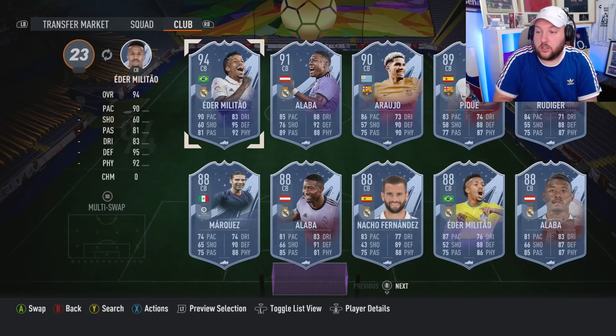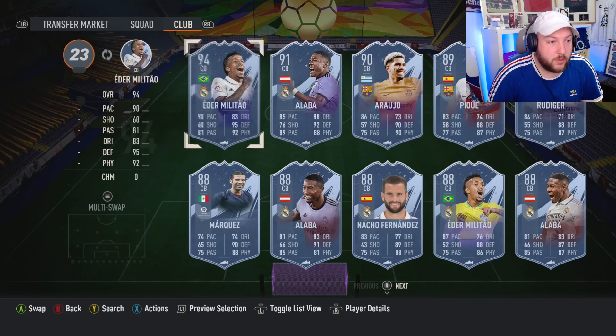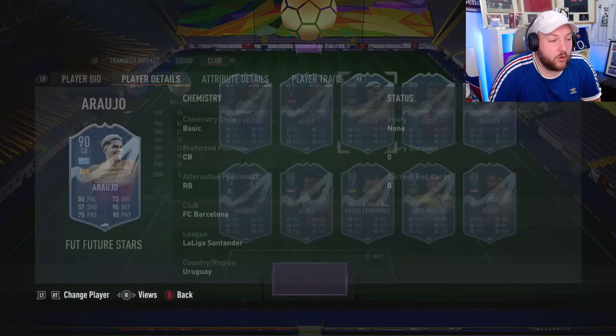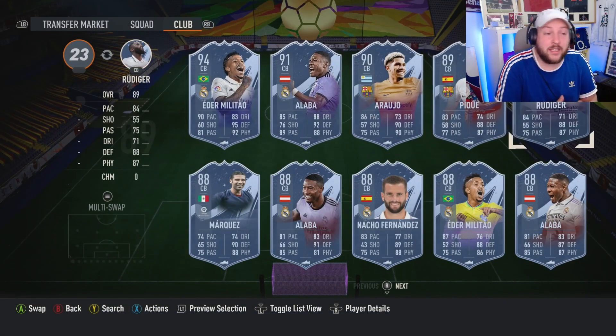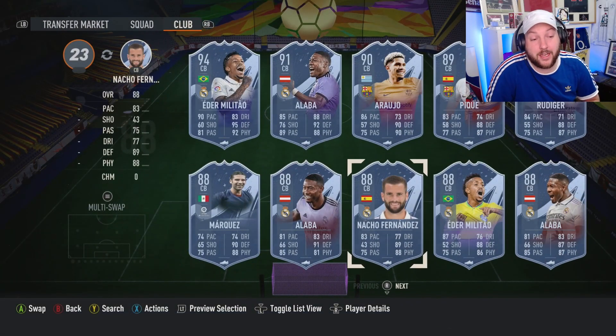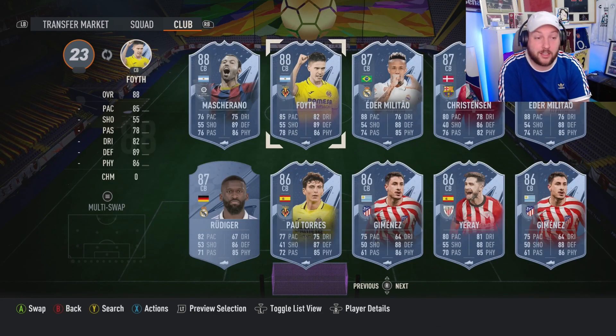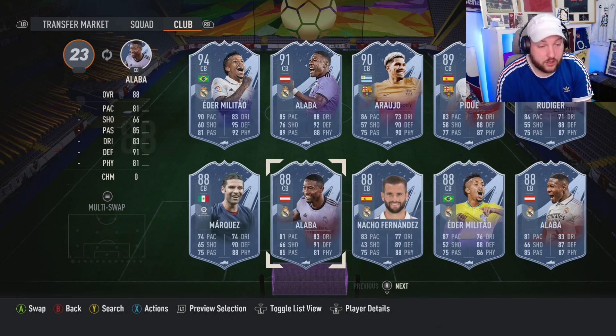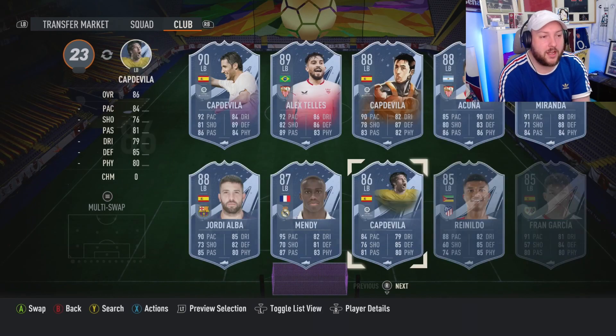No traits again on this card. Comparing him to everyone else in La Liga, there are a lot of Real Madrid and Barcelona options: the new Alaba card, Team of the Year Militao, a Rüdiger card, and Araujo as a Future Stars card. These are all very expensive. If you can't afford those, Marquez the hero is fantastic, or Nacho Fernandez is a really good pickup for someone new to the game or looking for a Spanish La Liga defender. There's also a free Fóth from objectives, making a solid pairing with Nacho.